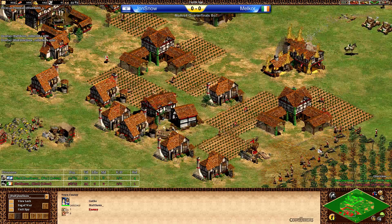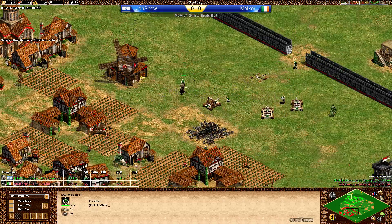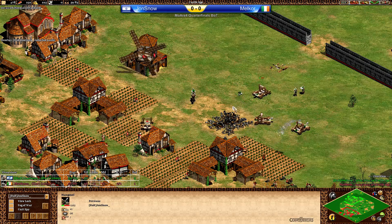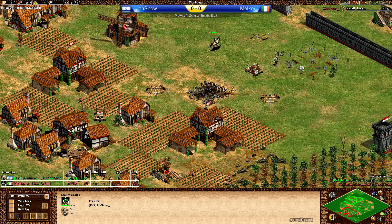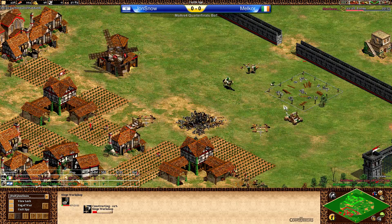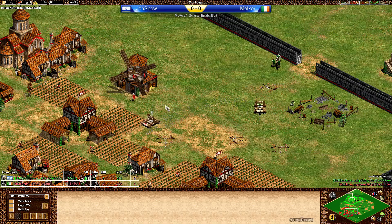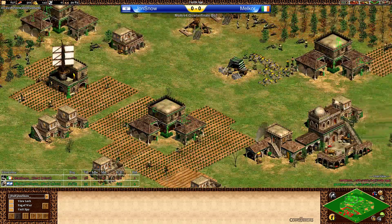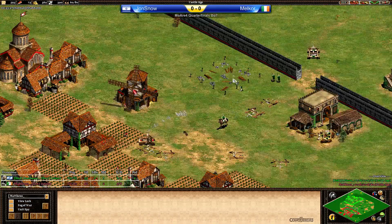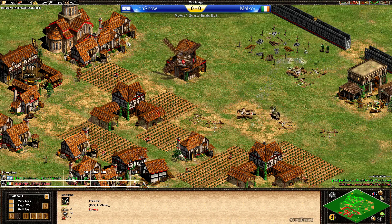It looks like Malkor got a good boom coming in — mini boom, boom, whatever you call it. Nice repairing for Jon Snow, attacking the TC now — that's one for two for nothing. 3-4-1 Manganel, really strong. Siege workshop coming up forward and a Lumber Camp coming up for Malkor to make sure the villagers are not going to die easily. Jon Snow now has two, three TCs. Malkor has 400 stone almost in the bank, so he may be able to go for a castle really soon.